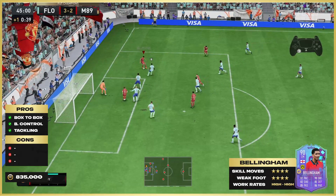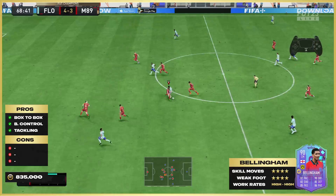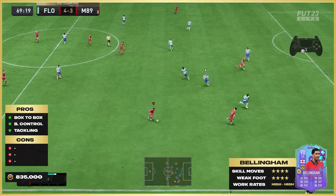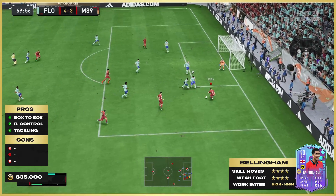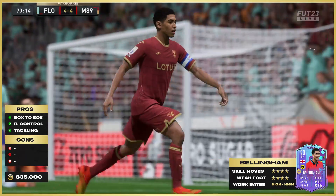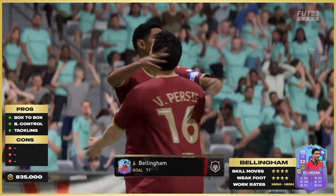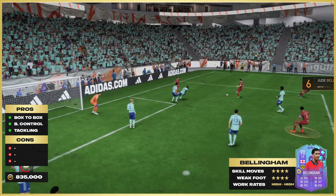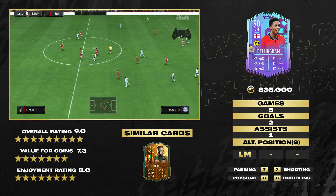We do get a chance here — the drag back to the pass, easy as you like from Bellingham. Pros: box-to-box, ball control, and the tackling — it's always there, and I thought it was brilliant. He finishes yet again — that's on his weak foot by the way, the left foot, but it's four-star, so it does not matter. Zero cons listed, but that's not to say he's flawless — I expected a lot more from this card and came away slightly disappointed.